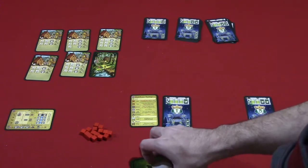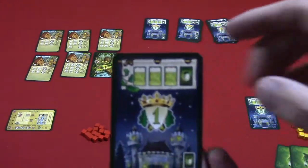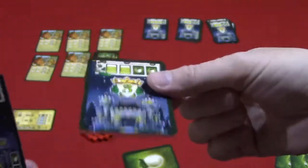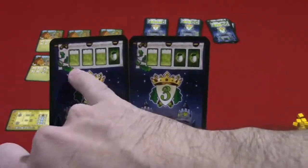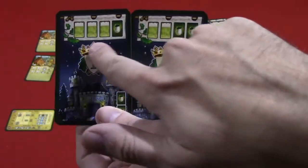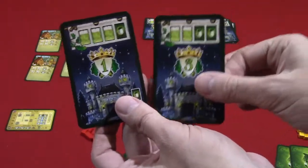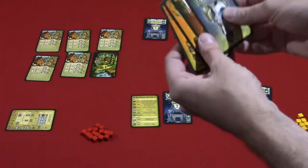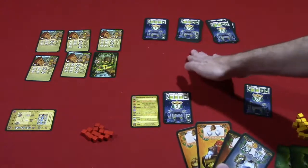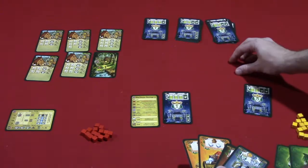Generally speaking, on your turn you start the game by being randomly given one of these cards, which tells you your turn order. It also tells you at the top how you're going to be playing cards. You'll have four cards, and — for example — this player plays their first three face up and their last one face down, whereas the other player plays two face up and then two face down. The later you go in turn order, the more face-down cards you have, and there is a bluffing element in this game.